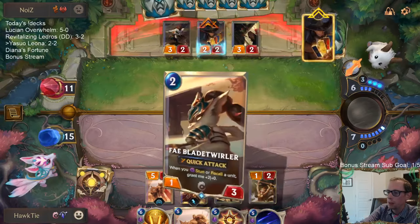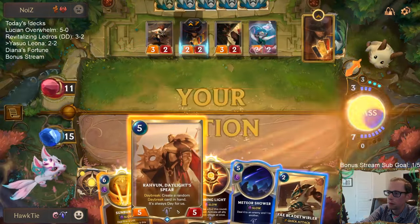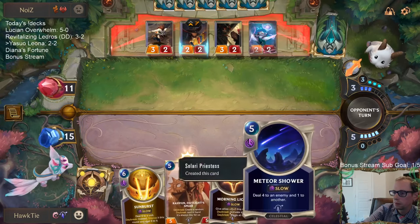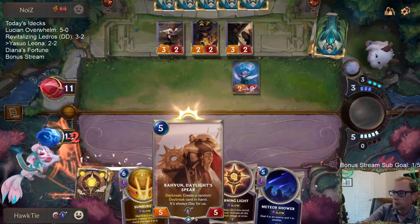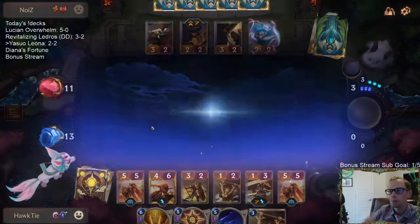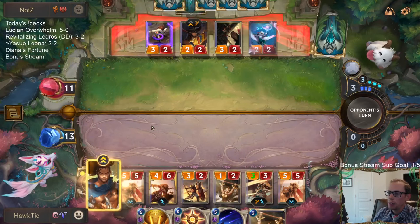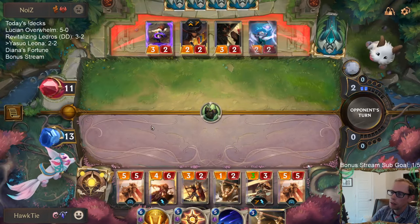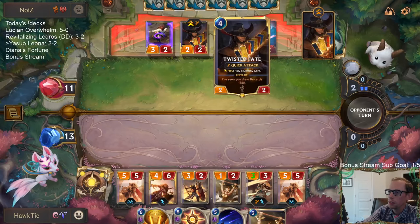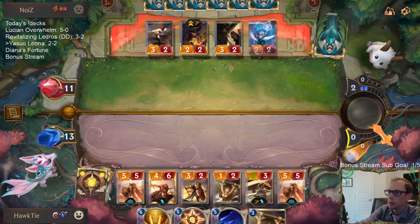Twisted Fate is now at three. Now I've got removal for Twisted Fate with the Meteor Shower. I think my plan is the plus-two, plus-two this next turn. I should have played more defense, more removal. Something's about to be seven out of eight.